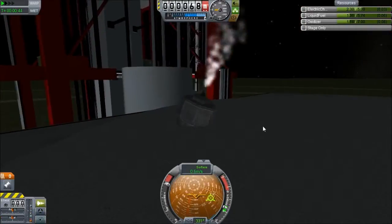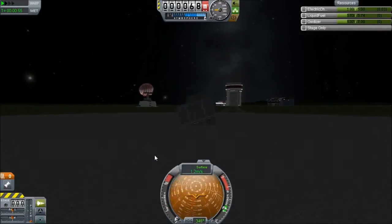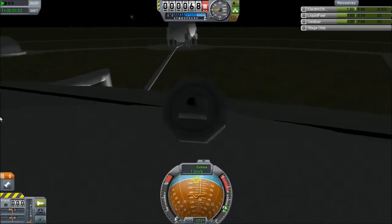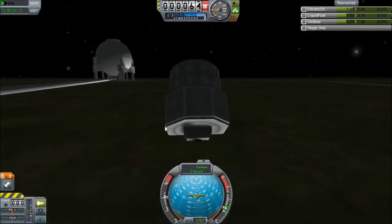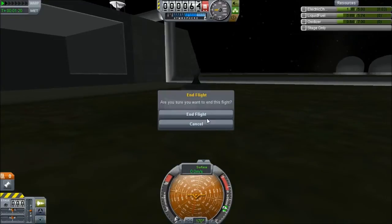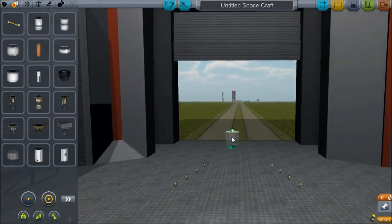Welcome back to the Let's Play Kerbal Space Program. We are currently in the process of testing some new prototype vessels. After testing, this engine cannot get this thing off the ground. It can, however, sink it into the ground. I'm trying to implement some new advances in our tech, so let's try and do that.